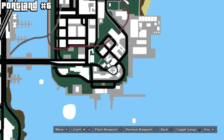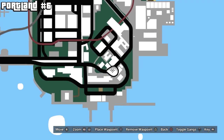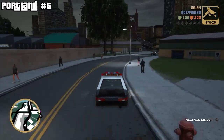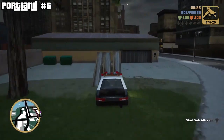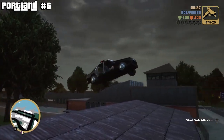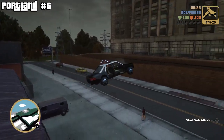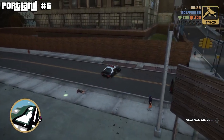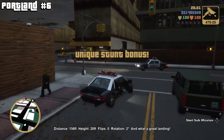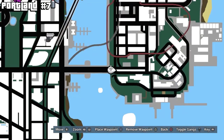Next up we've got the sixth jump in Portland, and this one is just sort of in the city area. Sometimes traffic gets in the way, so you might need a good lineup and might have to run over someone — but it's a small price to pay for a stunt jump bonus. You're gonna get a lot of money from this because for some reason they give you a ton of money for doing nothing.